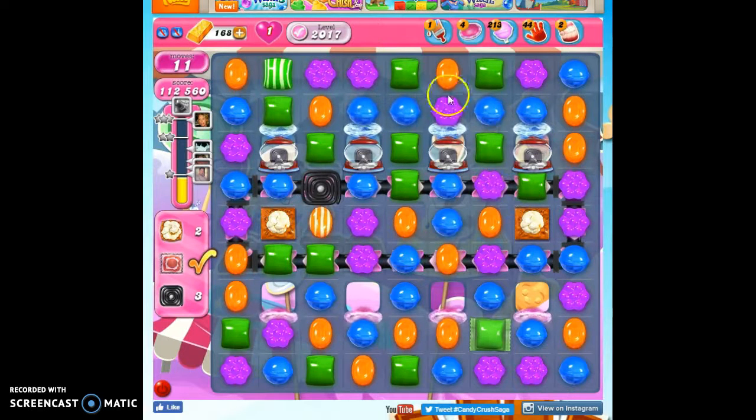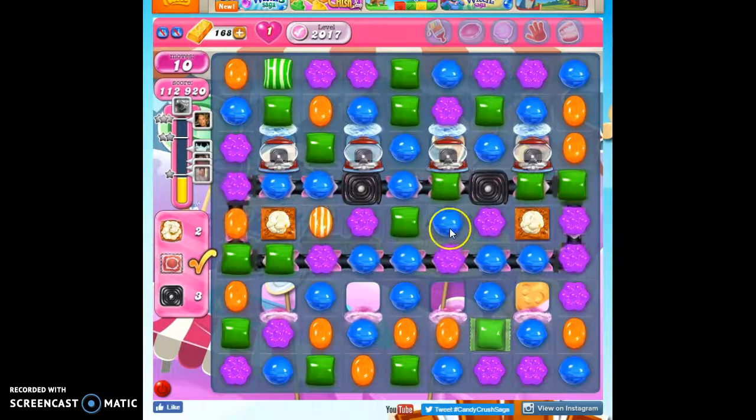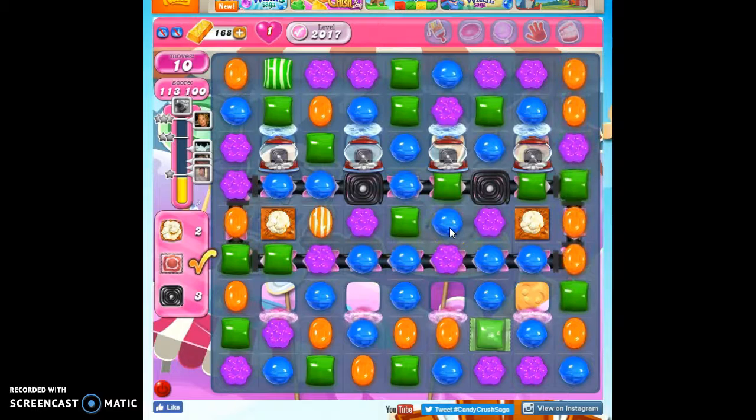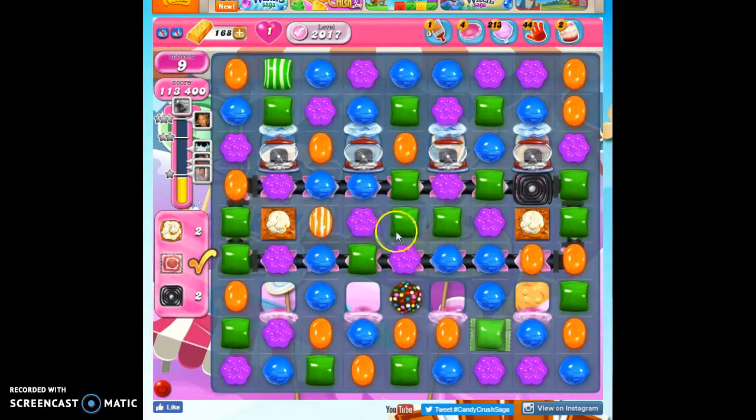I don't think I'm going to be able to make a color bomb there, but these blue might work together as a color bomb if the conveyor doesn't take it out. I can go this way or I can go this way — I'm going to go this way because it takes out one of those licorice I need to have removed.